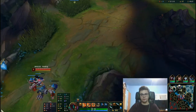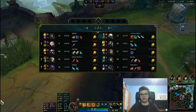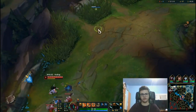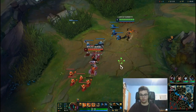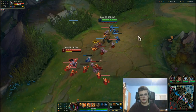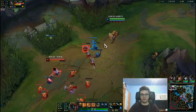Press the Attack is better against something like Fiora because you need to go in and out repeatedly — it helps with the burst. You can't do longer trades on Pantheon; you need two trades, one that gets them to half HP and the second that finishes them. With Conqueror you can keep the fight going when you're ahead.